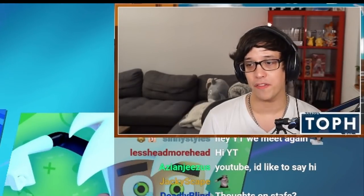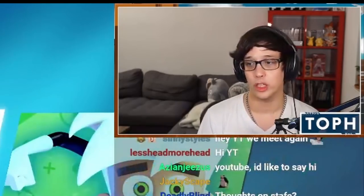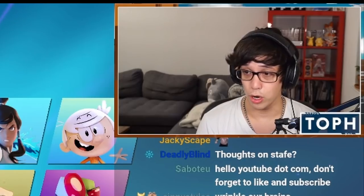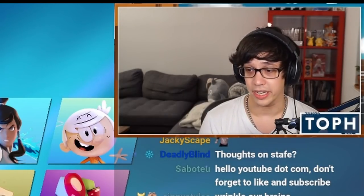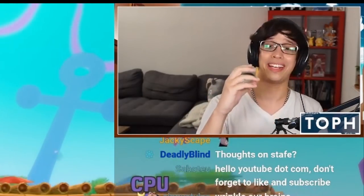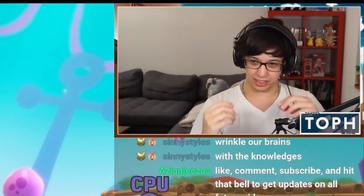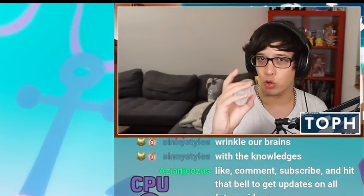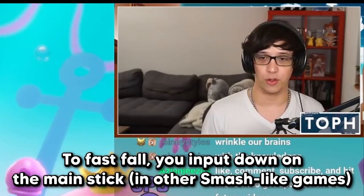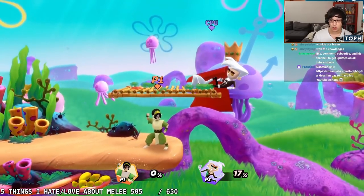There is a mechanic in this game — I believe 'hitfall' is what it's called in Rivals of Aether, which is where this mechanic originated. It's a little bit of a misnomer in this game because you do not actually need to hit your opponent to use this technique. The way hitfall works in Rivals of Aether is when you are in hit lag — when you hit the opponent and your character kind of freezes in place for a second — during that short window, if you input a fastfall, the game lets you fastfall. So you can be doing fastfalls on the way up, or fastfall immediately as soon as you leave the ground.